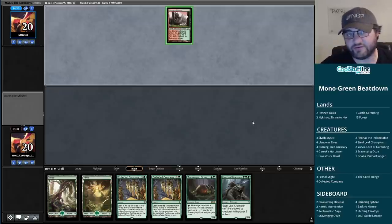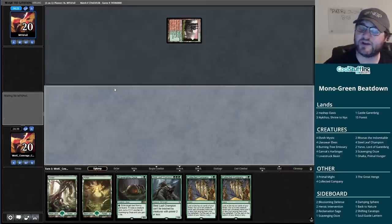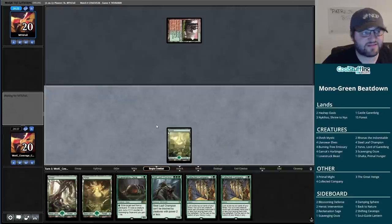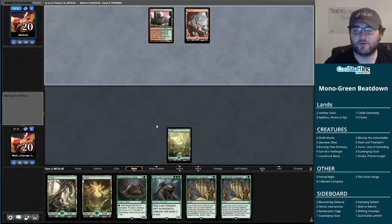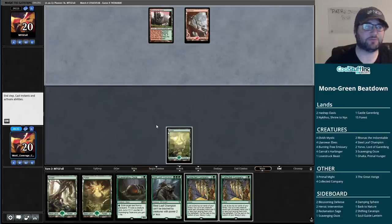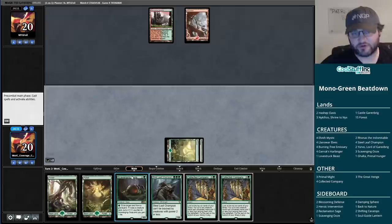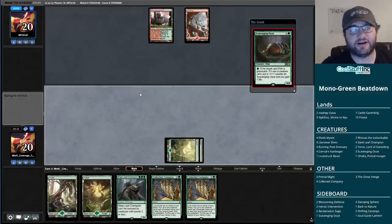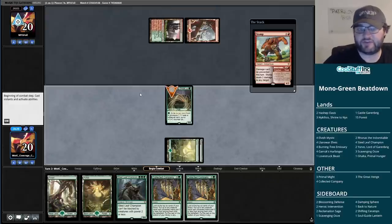We're going to start with our Scavenging Ooze on turn two and the Steel Leaf Champion on turn three. It's a slow hand but both hands were slow. At least this one draws cards that do things or draws lands, which is perfectly fine. Without an elf, the Scavenging Ooze and Steel Leaf Champion curve is much worse on the draw, but double Collected Company which we now have mana for can flood the board out. It looks like our opponent is holding up a Bonecrusher Giant - yep, Stomp on the Scavenging Ooze.